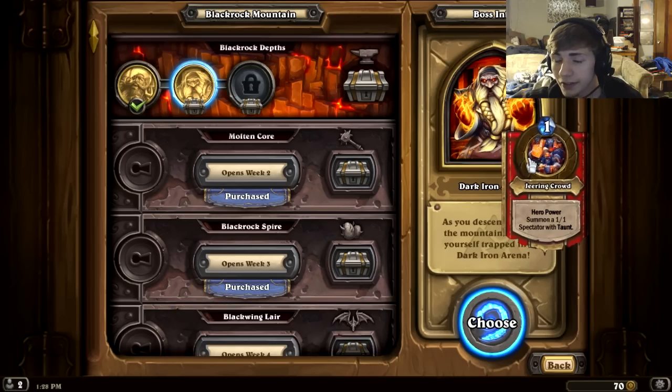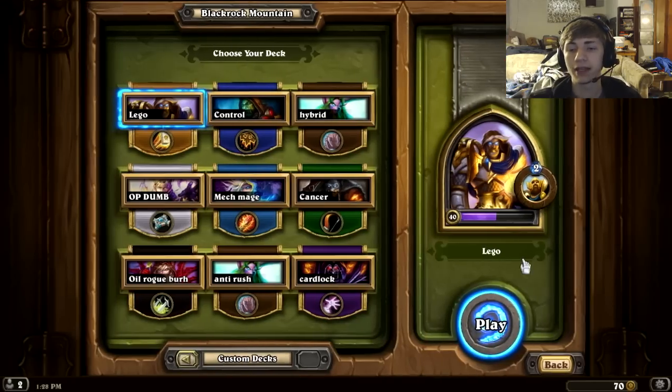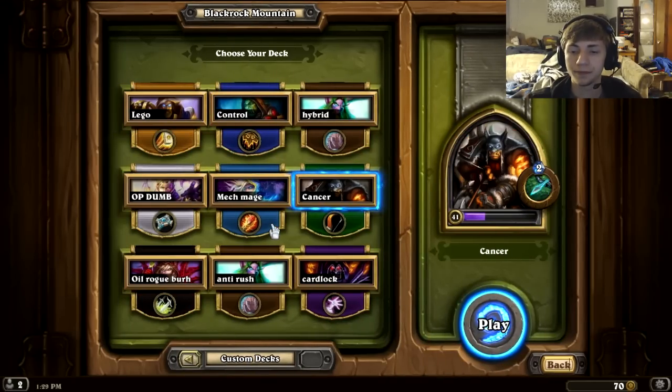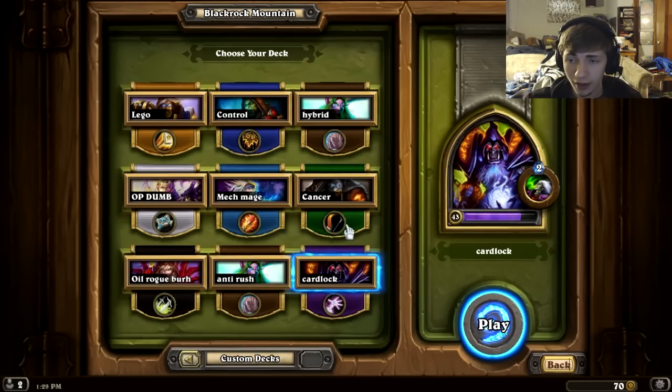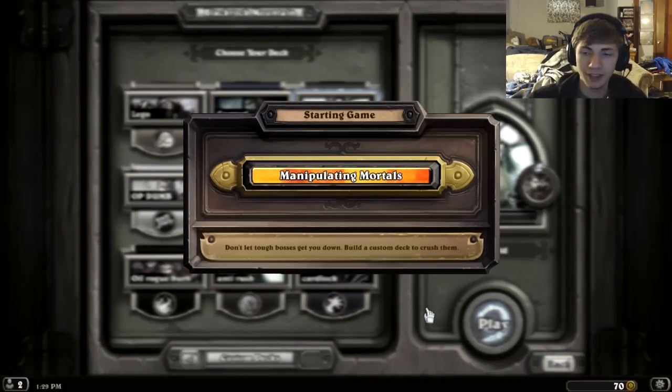His hero power costs one mana: summon a 1/1 Spectre with taunt. I could either go Braced or Cardlock — I might go Cardlock. Yeah, I'm gonna go Cardlock. Actually, no — I'm gonna go good old hybrid Druid deck with the combo, just because he's gonna have a bunch of taunts out.